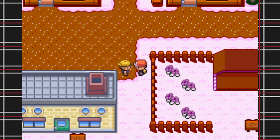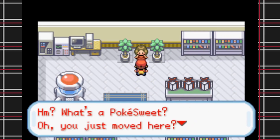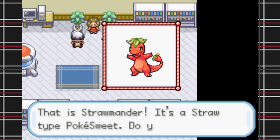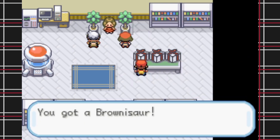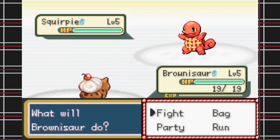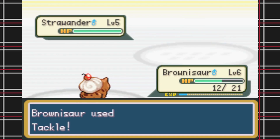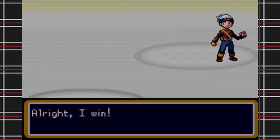You start out in Cookie Village, and you can expect a lot of chocolate browns and bright pinks in Sweetland. I head over to Professor Cine's lab — she's got three Pokésweets for myself, Mark, who is just the dude from Ruby, and Katya, a more heavily edited version of Mei. You get to choose between Browniesaur, a cherry chocolate type, Strawmander, a strawberry type, and Squirpie, an apple type. I went with Browniesaur. I originally planned on doing a Nuzlocke challenge, but an unfortunate critical hit caused me to lose against Mark's Strawmander, so I scrapped that plan.